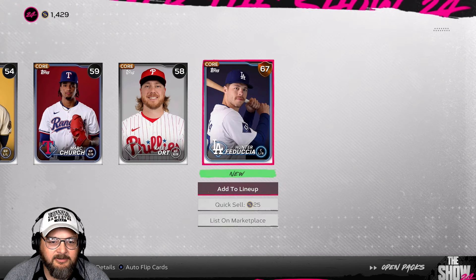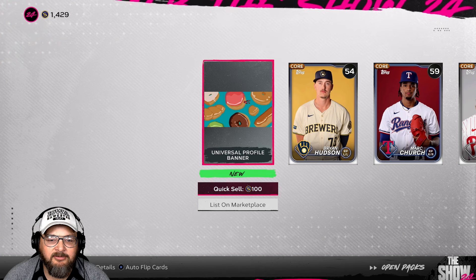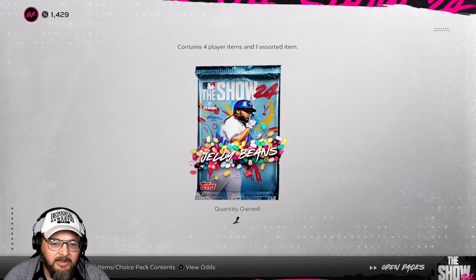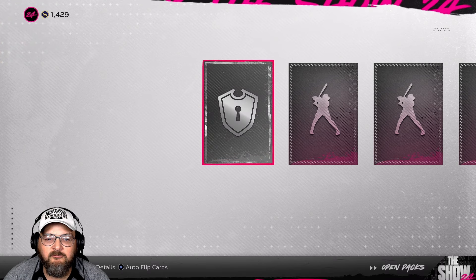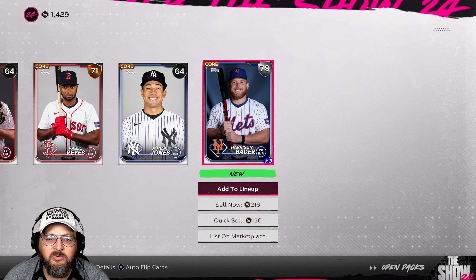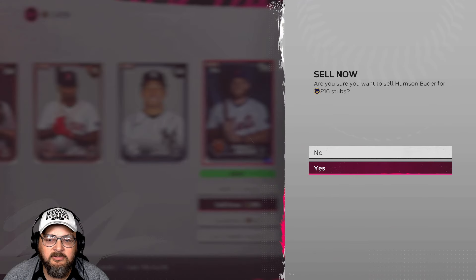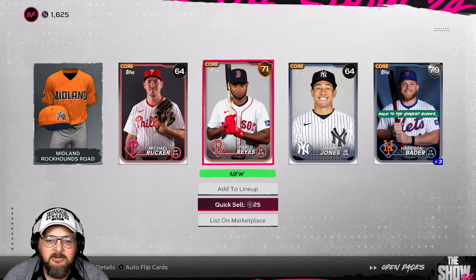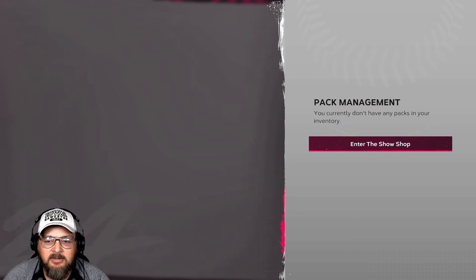We definitely don't have much of anything for a team yet, but we have improved where we at least have a chance to win anyway. Oh, he's worth a lot — I'll sell him real quick. I've been trying to just sell things and build up my stubs.